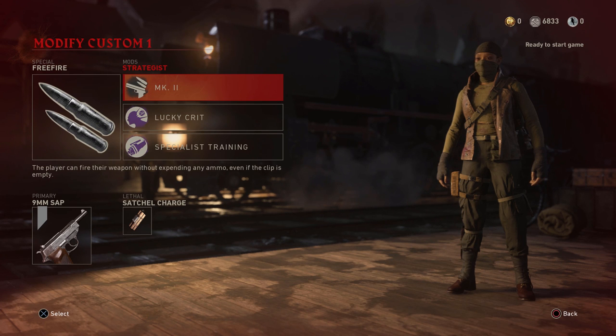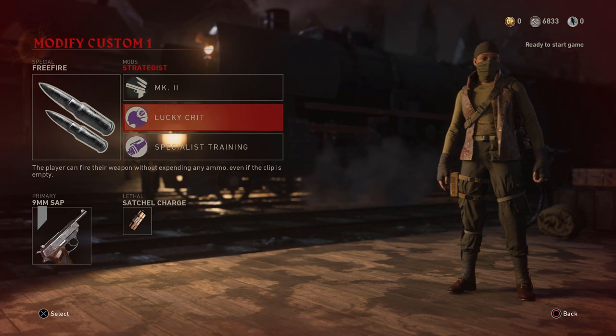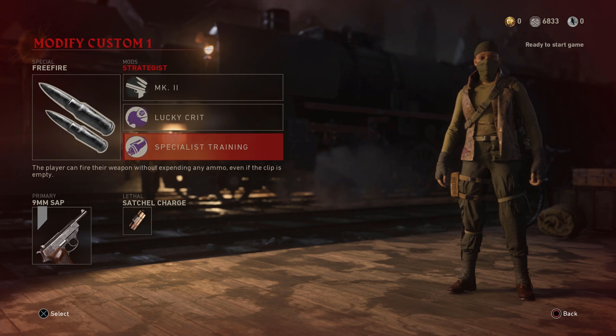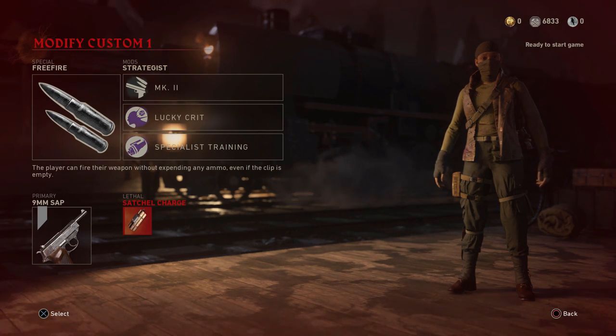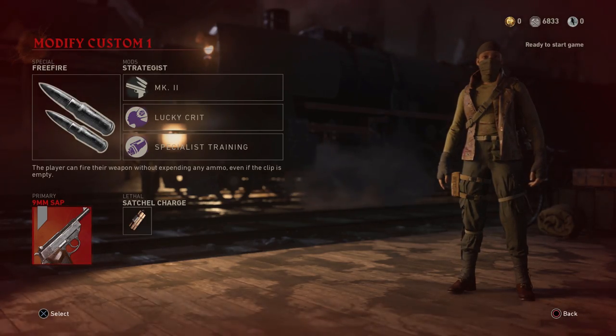Now before we get in game, let's go over the loadout that we'll be using for this easter egg. You're gonna need Free Fire as your specialist for mods: Mark 2, Lucky Crit, Specialist Training. For your primary, the 9mm SAP or the M1911, and for your lethal, the satchel charges. Now that we have that out of the way, let's begin.